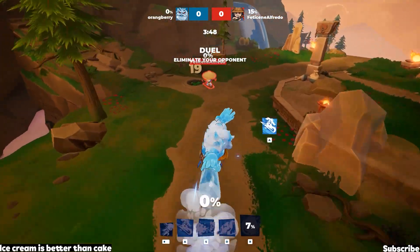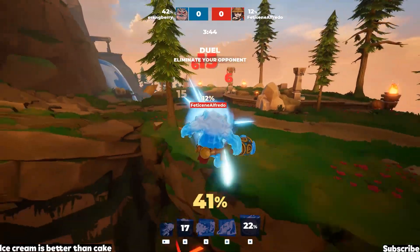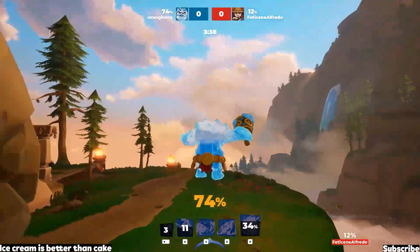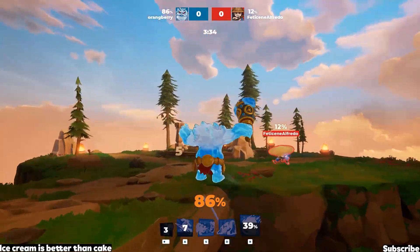Hey guys it's me OrangeBear and we're playing Ymir the Frost Giant versus Sasuno in our first gameplay here for the 1v1 duel. This is my second game playing with Ymir so I'm not perfect, but my goal is to use my basic knowledge of Divine Knockout with other characters and apply it to Ymir to win all my matches.